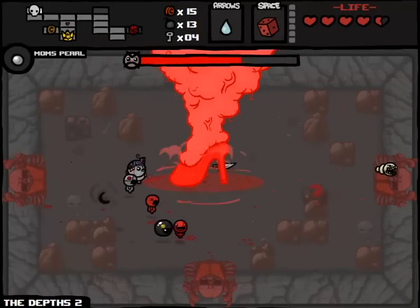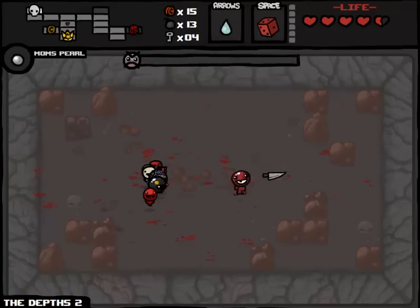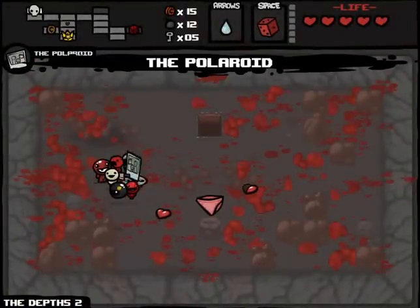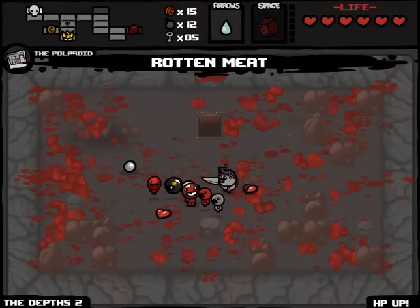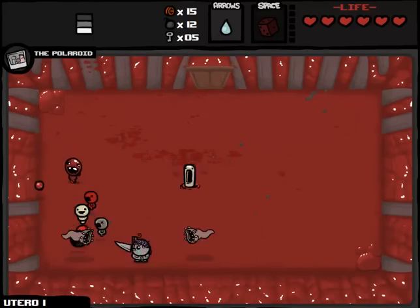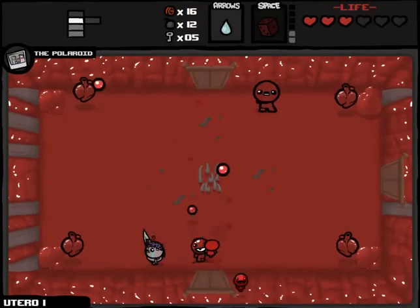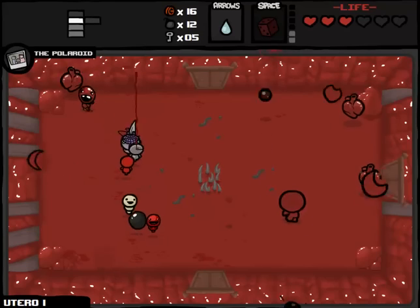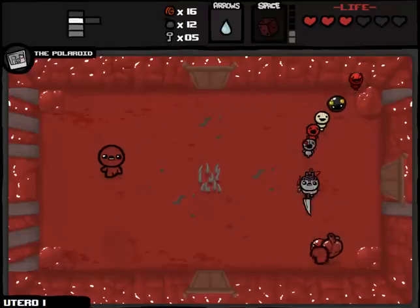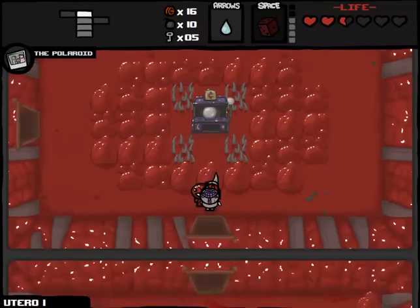So we're fighting the red version of Mom here. Very weird sexual tangents this morning. Mom is going to die very quickly here - we're using our own weapon against her which made that very easy. We'll blow up this tinted rock to hopefully get some spirit hearts. We'll take the Polaroid, which we kind of have to, and we'll take the HP upgrade. I'm taking the Polaroid because I just don't know if we can continue past the Cathedral. Meat Boy, you know who hasn't been doing a very good job for me lately? Meat Boy - you're fucking fired. Thank you, Meat Boy, for doing something that I could have done myself. About fucking time.